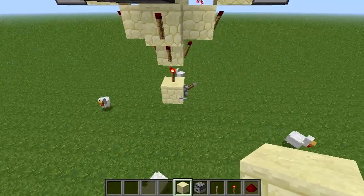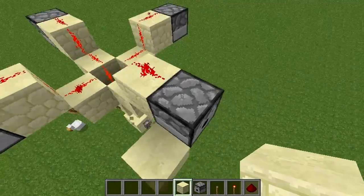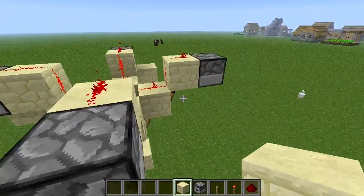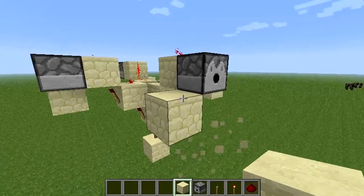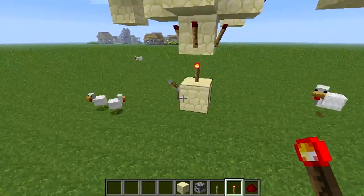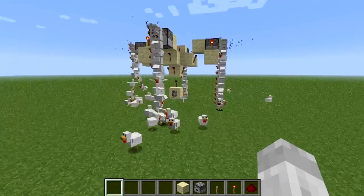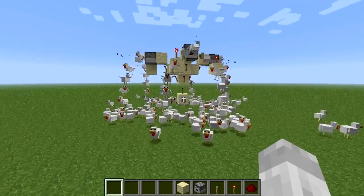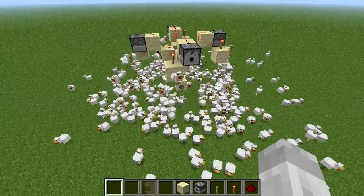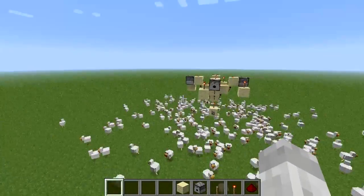It only happens just when you disable the torch, but if you put a block next to the dispenser with a redstone torch on it, it should work just fine. Let's try it and go. Hope you like my idea of this redstone design — have fun, bye!